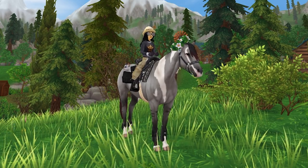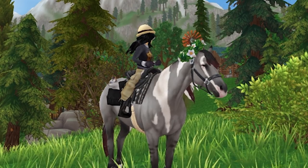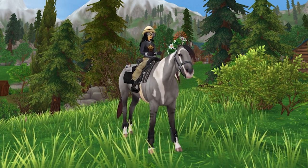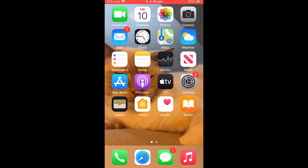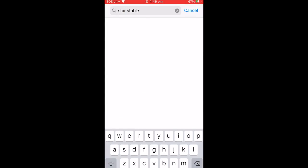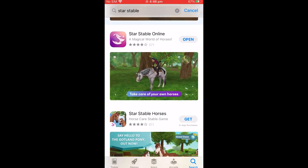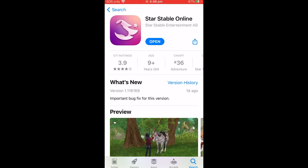I'm going to show you guys how to download it, so let's just get started. To download Star Stable mobile, all we have to do is go to our App Store and search up Star Stable. Luckily, Star Stable is moving up in the world - it's coming up in the recommended results, which is pretty awesome. You'll see there's an ad for Horse Academy, but then you'll have Star Stable Horses right there and you can download the game.